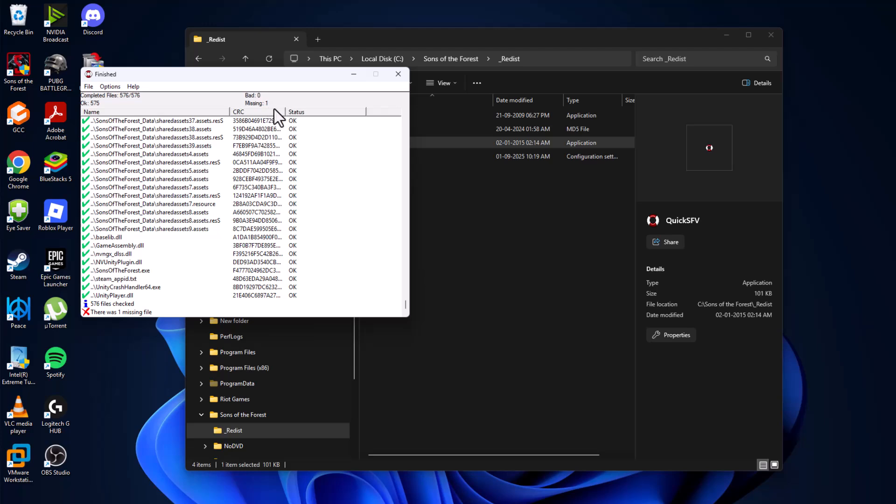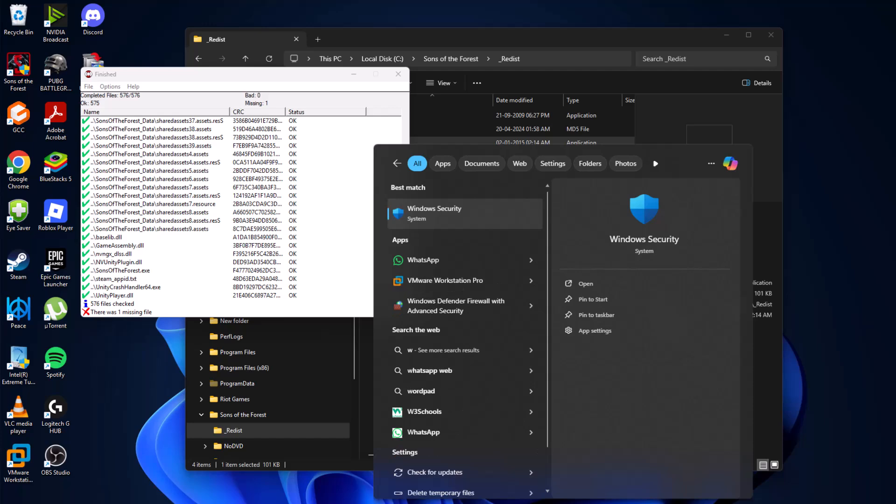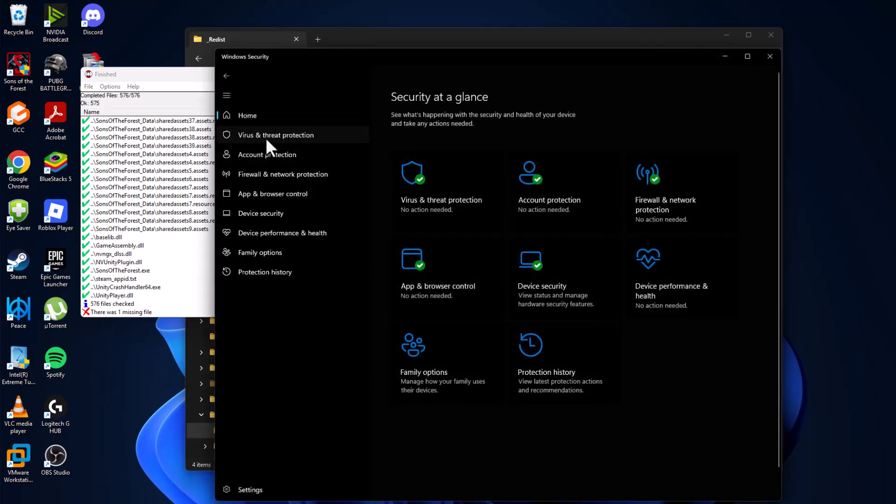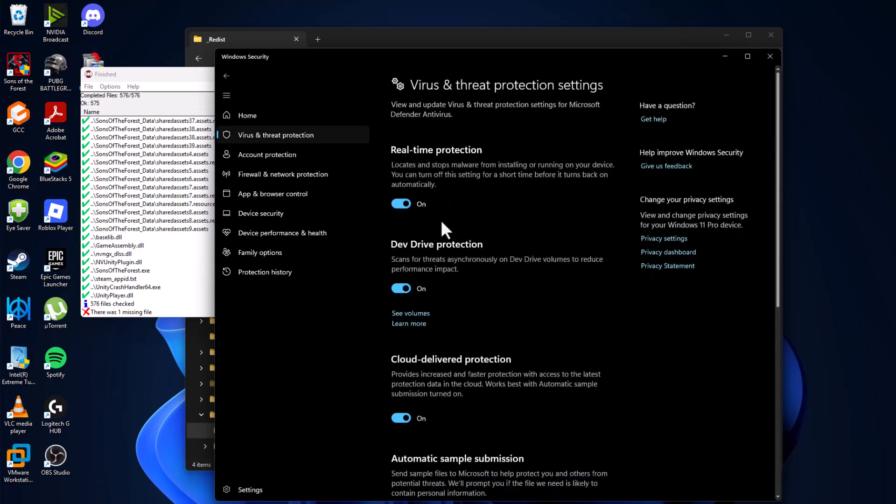To fix this problem, you just need to go to the search menu and type 'Windows Security,' click to open it, select 'Virus and threat protection,' then select 'Manage settings' and turn off real-time protection and select yes.